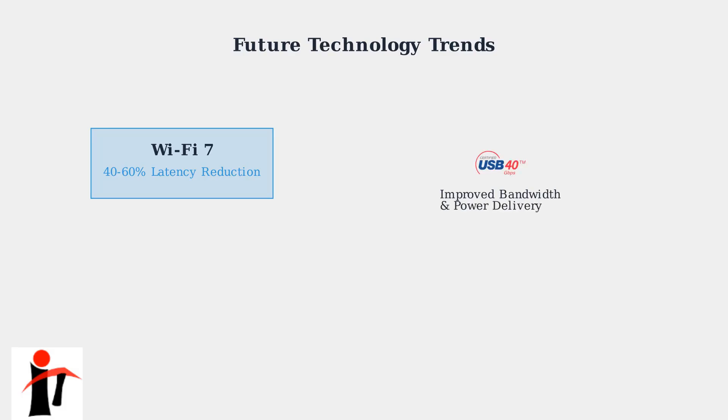USB 4 technology brings improved bandwidth and standardized power delivery, which will eliminate many cable compatibility issues that currently plague Quest 3 users. Meta is also investing heavily in cloud-based VR processing, reducing local hardware requirements and enabling high-quality VR experiences on less powerful devices.